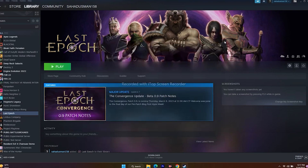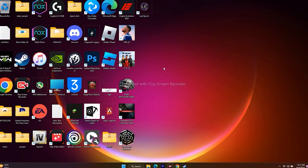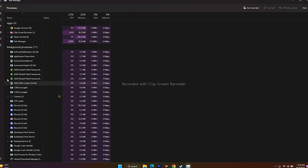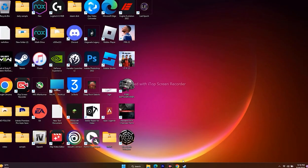Next, close overlay and overclocking applications. Open Task Manager and end tasks for overlay apps like Discord, which drain RAM. Also close overclocking tools like MSI Afterburner and RivaTuner, as these drain performance. End all such background tasks and then try launching the game.